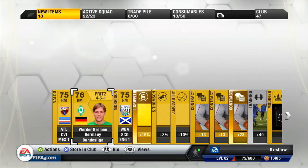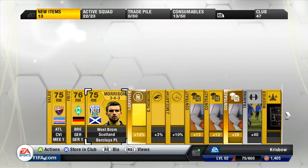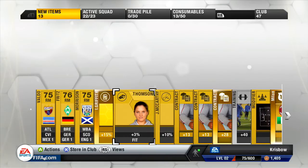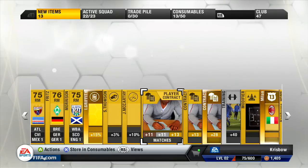There we go, Fritz - midfielder, 4-5-1. You might get a use out of him for the time being. Morrison of West Brom - 76 pace. 3% fit, yes she could be. 3% fit, 10% need - no idea. If anyone can shed some light on them for me, I'd be grateful.